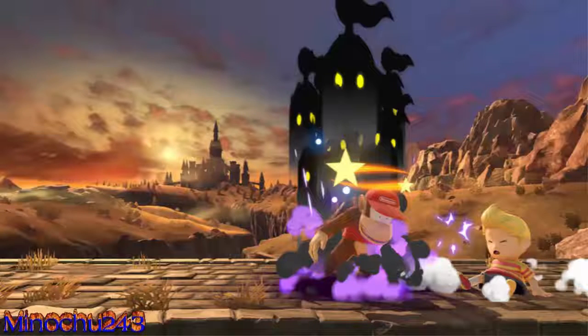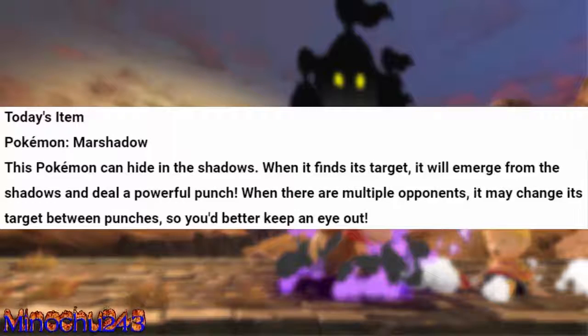On Tuesday, we have a Pokémon in the spotlight, and that is Marshadow. The description says this Pokémon can hide in the shadows. When it finds its target, it will emerge from the shadows and deal a powerful punch. When there are multiple opponents, it may change its target between punches, so you better keep an eye out.